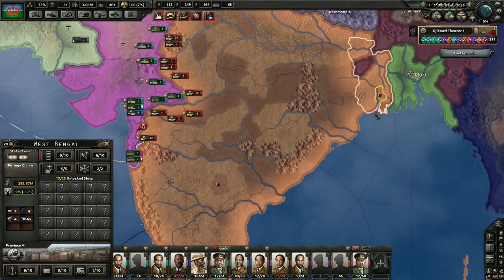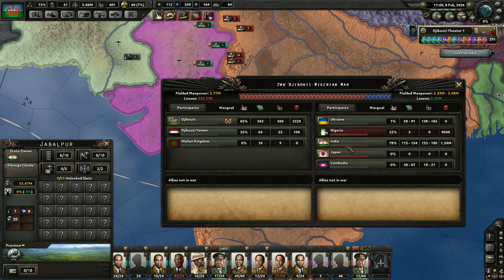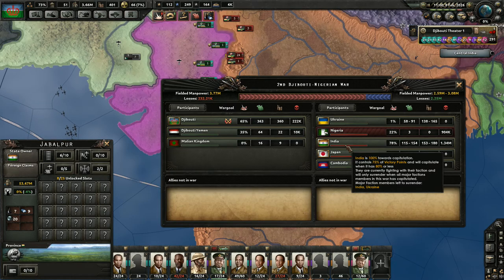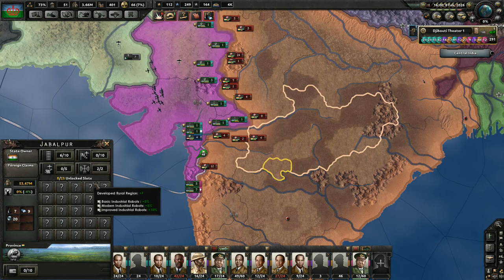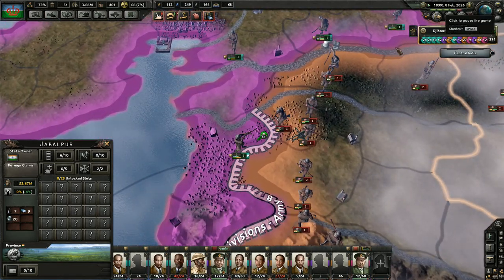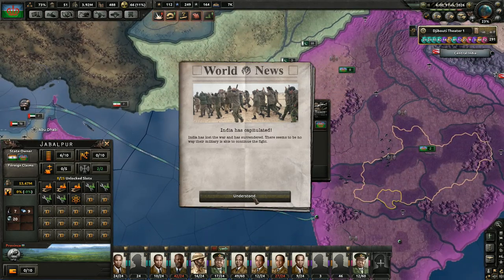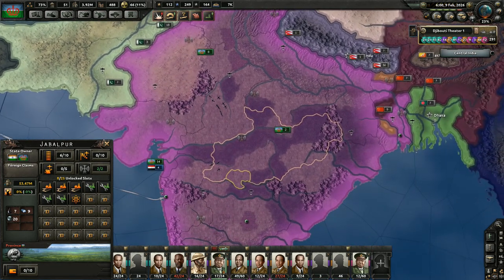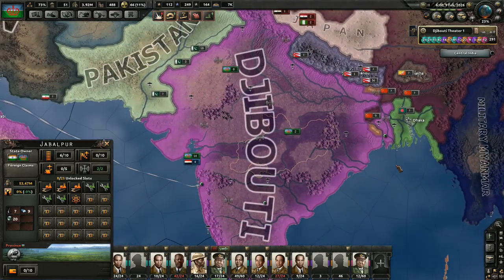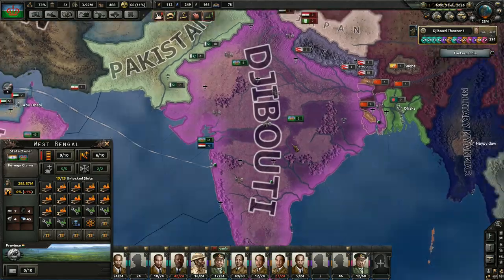What about Calcutta? Oh, and Calcutta as well — but honestly, the Indians would probably have surrendered by that point. Look, they're already looking to surrender now that we've taken Mumbai. It'll be interesting to see if they do. Probably by the end of the month we'll know for sure. There they go — India has capitulated. They have completely surrendered. That is absolutely insane. I did not expect that to happen at all.